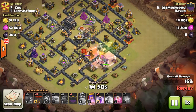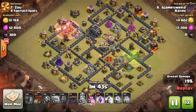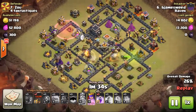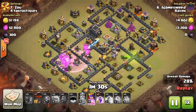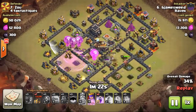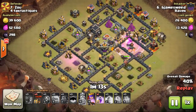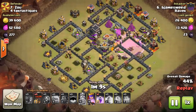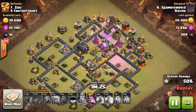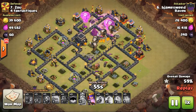Here comes the Laloon portion — two hounds followed by haste. Last hound goes down followed by his loons, just moving on through. Queen is unfortunately stuck on the king and the gold storage. But he did a nice job moving his loons through and having a bunch of backup balloons. The queen helps out at the end, lava hounds able to survive and tank a little more. Final rage goes down all over those defenses — no way those wizard towers can defend against these balloons. It's just clean up. Nice attack James.